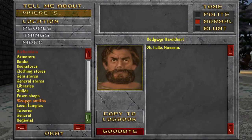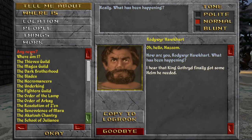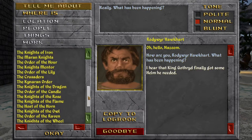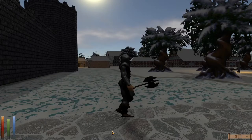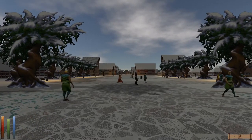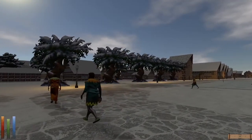Oh hello, Nazim! Hello, Rodawir Hawkheart. 'I hear King Gothard finally got some helm he needed.' Indeed — I may have had a hand in that. I'll ask about the Order of R.K., as my character worships R.K. 'Sorry friend, I can't help you there.' My character is interested in looking into the local chapters of Mages Guild and Fighters Guild and so forth, but I might leave that for a future play session.